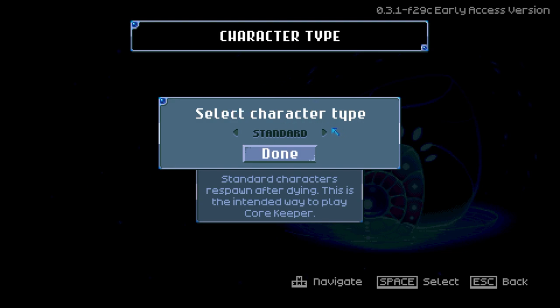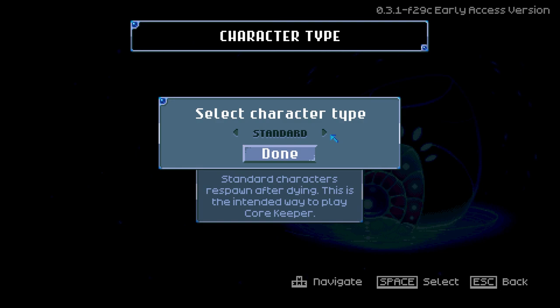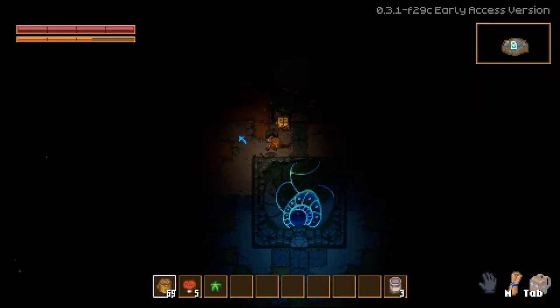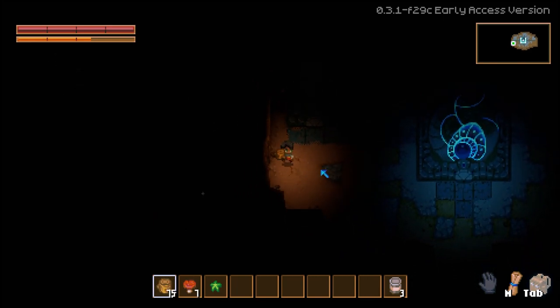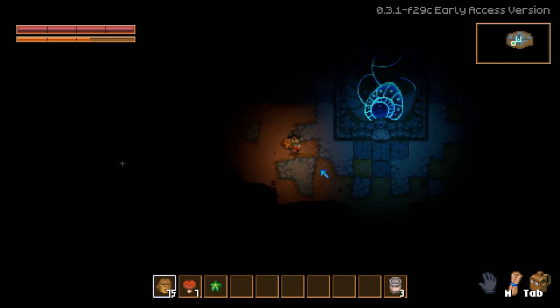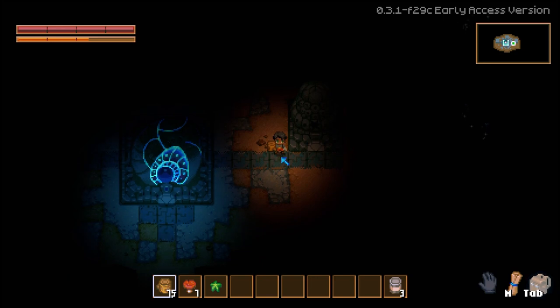Next is character creation. It's pretty simple in Core Keeper. There are two game modes: Standard and Hardcore. In Hardcore, if you die you're not coming back — there's no respawn. In Standard, you get to respawn and keep everything on your toolbar, but anything in your inventory you'll need to go pick up from a headstone. One important note: you can use the same character across multiple worlds, which is a really nice feature.